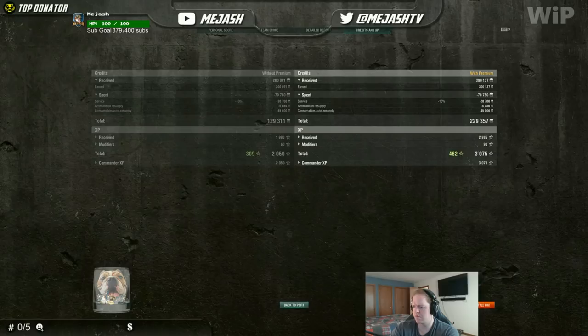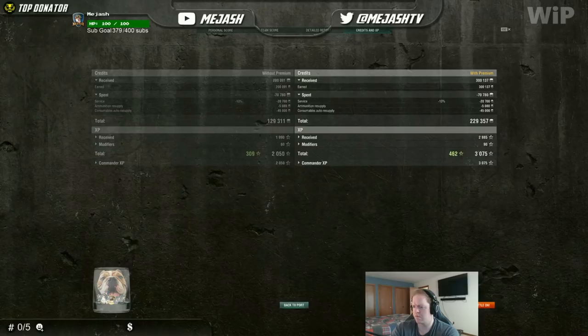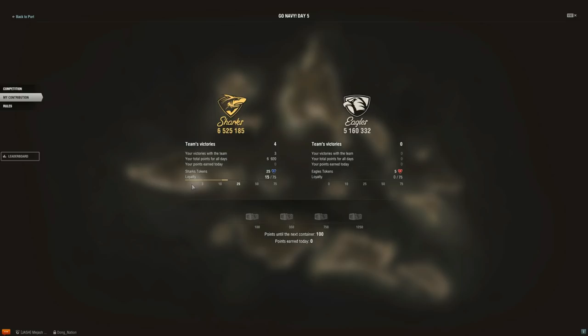For declining the recruiter's offer, you gain two extra points because you're trying to max out the loyalty — all the way up to 75. The fastest way to max it out is playing every day, picking the team for plus three, and then declining the offer to go over to the enemy team, getting that plus five loyalty. Fifteen days in a row and you will unlock the max loyalty.